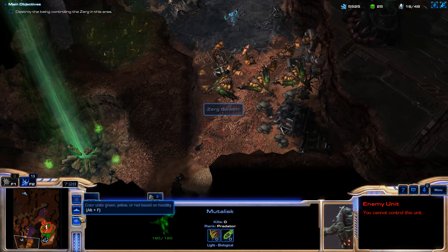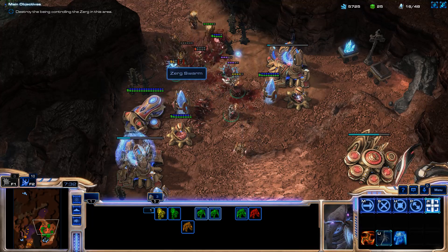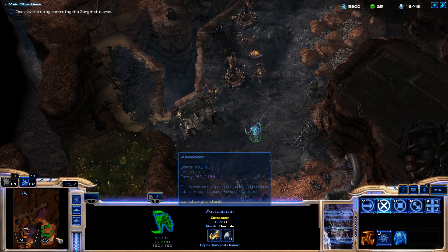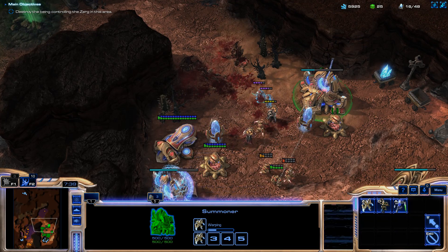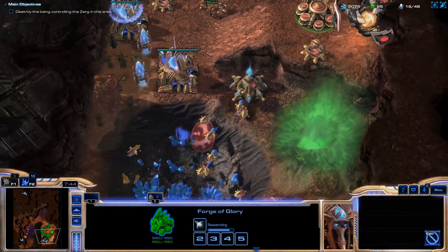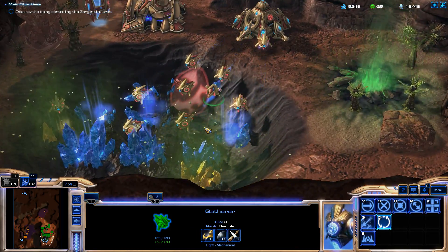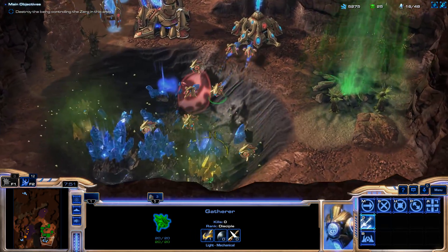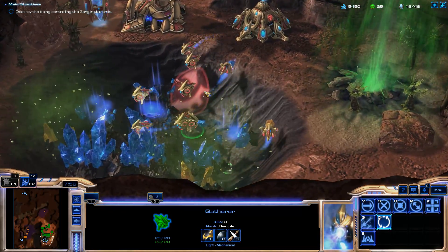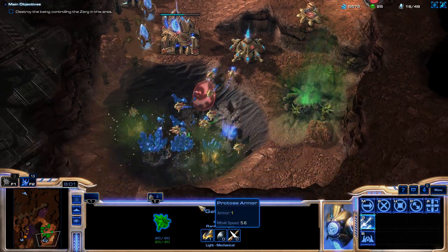Just a lot of units needed. The Gatherers don't have a gathering animation and these minerals are just floating in the air - maybe just have it be flat ground, it looks kind of weird like that. There are some mineral pickups down there. We're just running a lot of units.